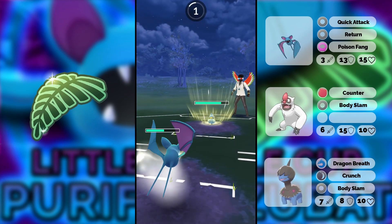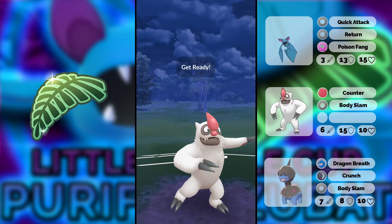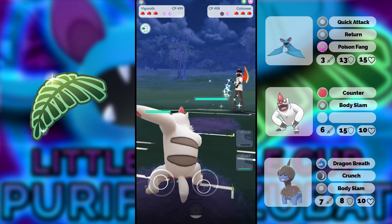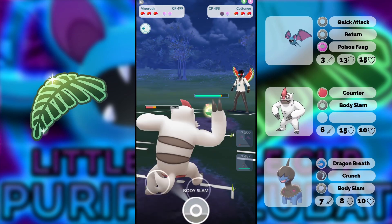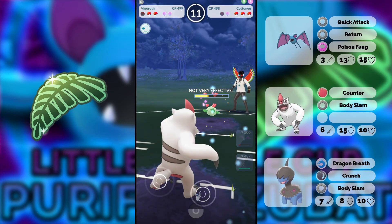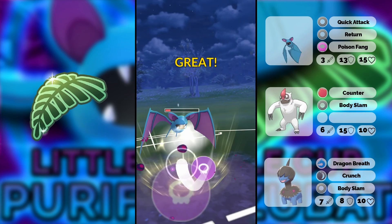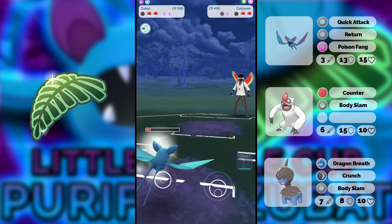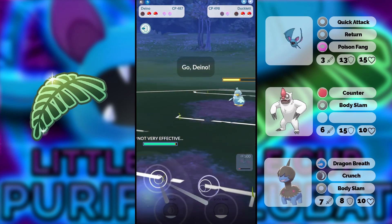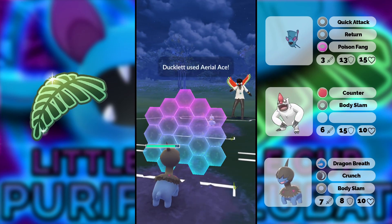We see Dwebble in the lead with Water Gun and an Aerial Ace — a very interesting moveset. That's usually not what you want to run; usually you run something like Wing Attack plus Bubble Beam. So seeing Water Gun plus Aerial Ace is very weird. You may have also seen my video yesterday for the Pikachu Cup where I also used a Dwebble there. We get Cottonee out of here — we can KO it now. We have our Deino which can resist those moves, so I'm going to shield up here because Aerial Ace would hurt.